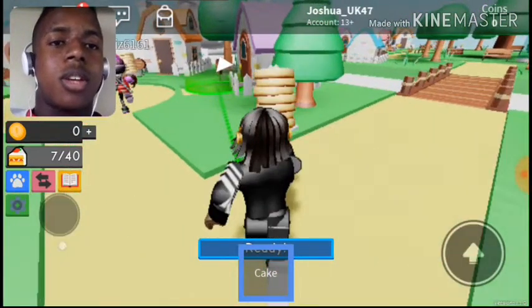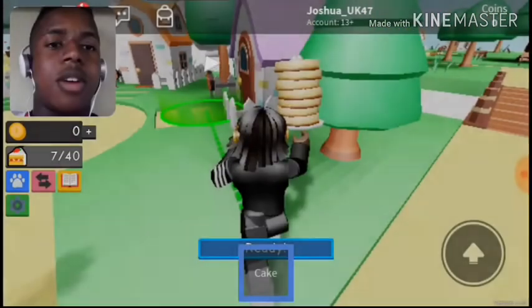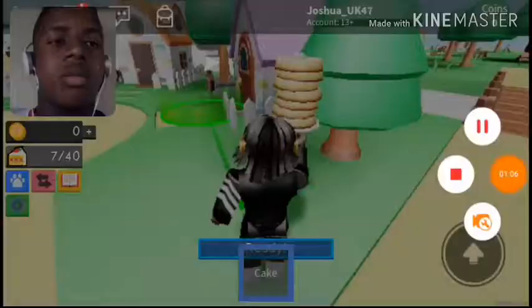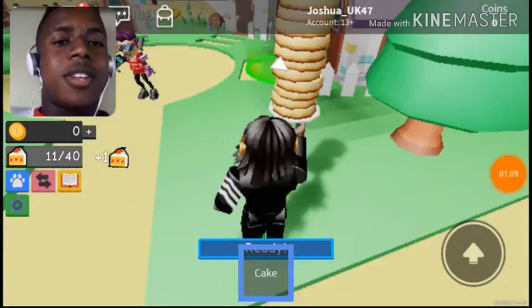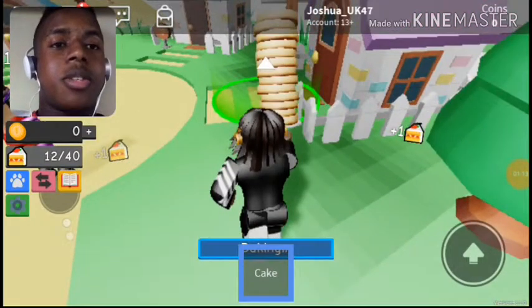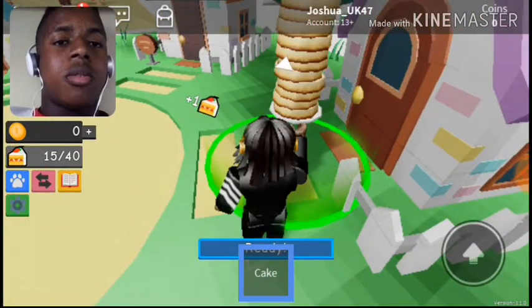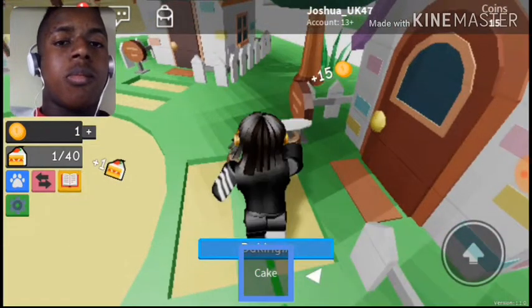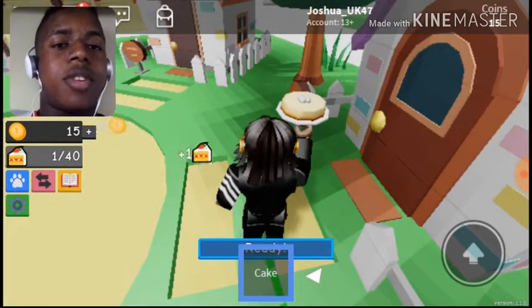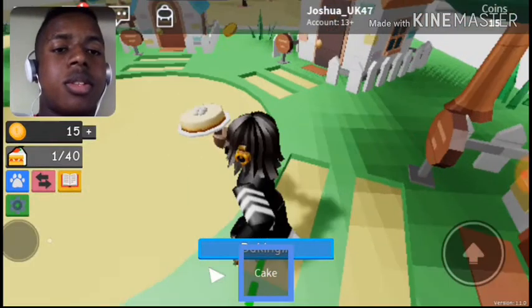Okay, so this is the house over here. This is the house where we're supposed to be, so let's see what happens when I go over here. Okay, so I got 15 coins — that's all we have to do!